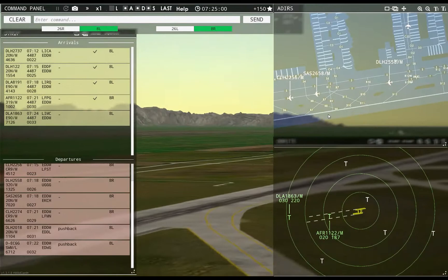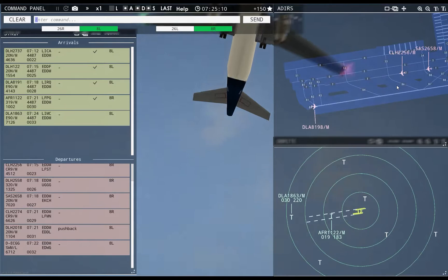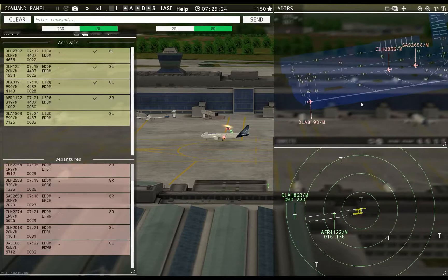Lufthansa 117, contact departure. Good morning. Tower, Dolomiti 1863 inbound runway 8L. Ground, Metro Echo Charlie Golf requests taxi runway 8L. Ground, Lufthansa 2018 requests taxi runway 8L — Lufthansa 2018, continue taxi.